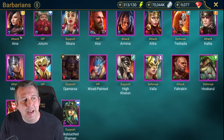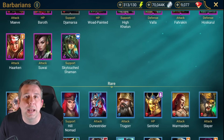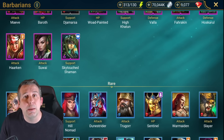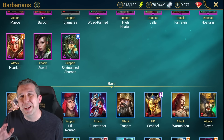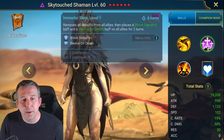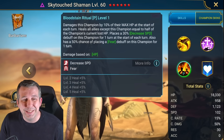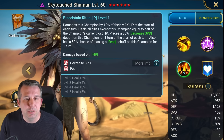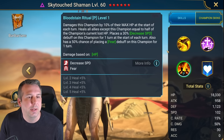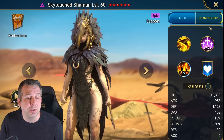Waya: similar to Aina - no good, hits really hard but doesn't have the wonky extra turn mechanic, so she can fit into clan boss teams as your damage especially in unkillable teams. Skytouched: decent cleanser, she's got a full cleanse plus block debuffs - really good. She does kill herself which is a bit disturbing, but outside of that she's kind of awesome - a good healer and cleanser in the right setup.